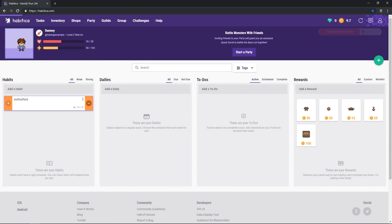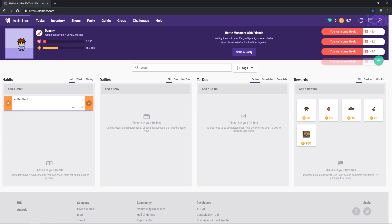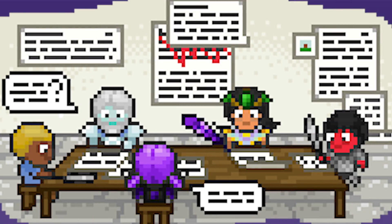Health works a little differently as you won't be gaining any from completing tasks, but rather losing health when missing them. Also, whenever your health reaches zero, you will die. Dying will drop you one level as well as resetting any experience and gold you had to zero. So try to set realistic goals when using this app.